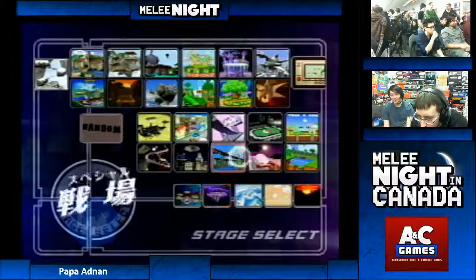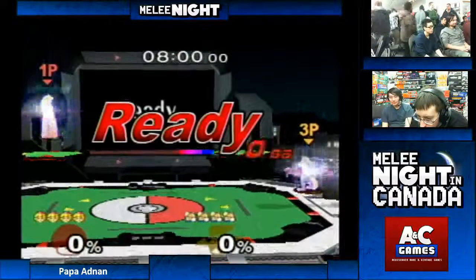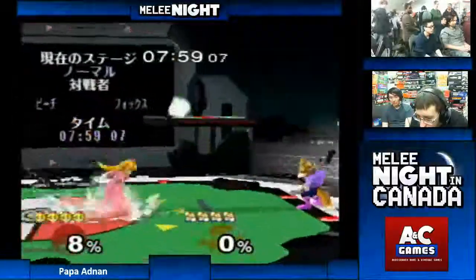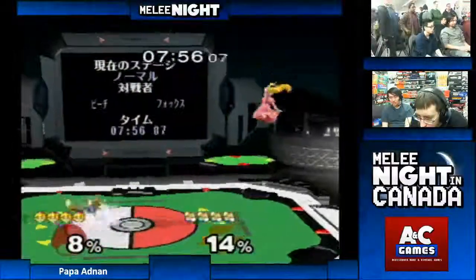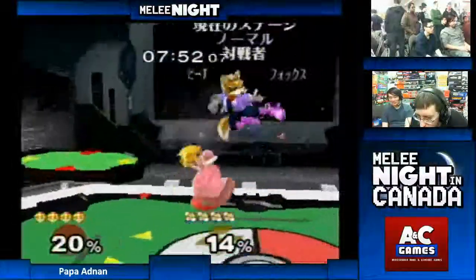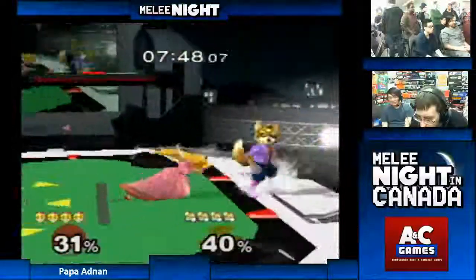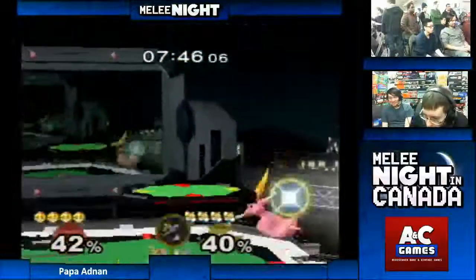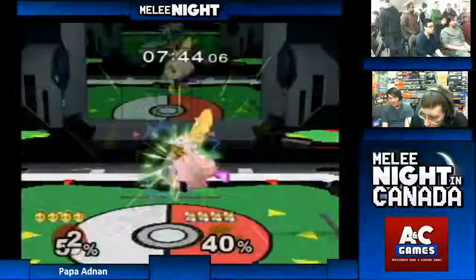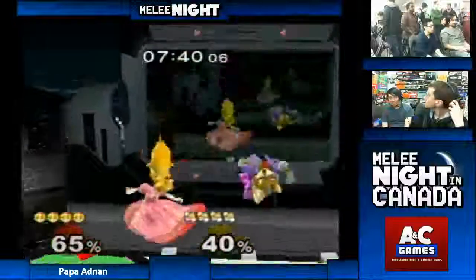We'll see where Moroku counterpicks. Oh, is he busting out his fox? Ooh, the pocket fox! Yeah, no wonder he counterpicked on a Pokemon stage. But you don't wanna run into that down smash — he's gonna have to space his Nairs really really well. Oh, good wave dash back.